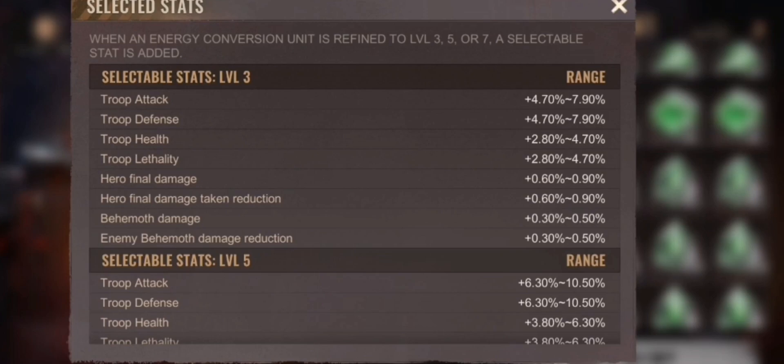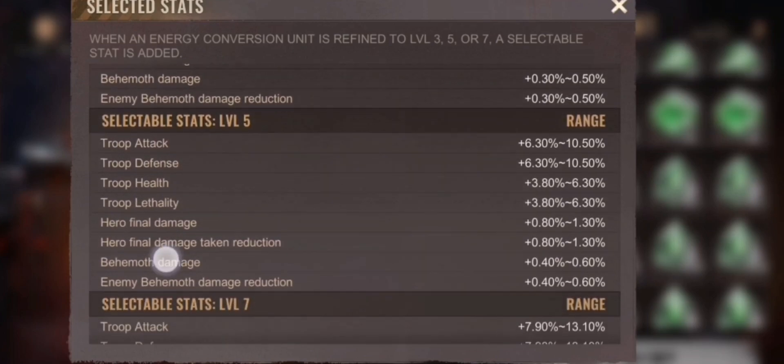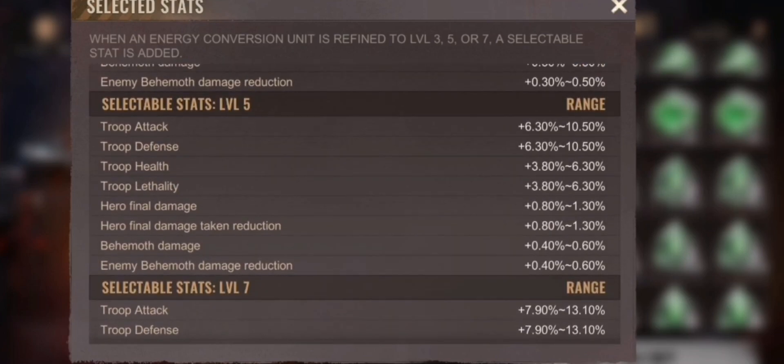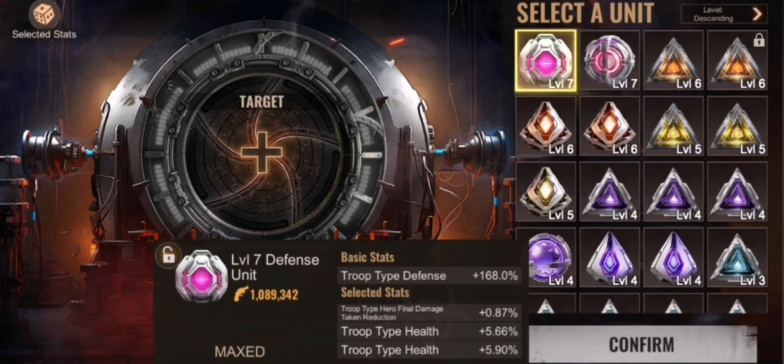At level five and seven you get more options as well. For level seven you combine three level six units, and they carry the skills from the choices you made at level five. The selected stats I got were hero final damage reduction and two times health, because I had a defense unit — and I'll definitely put this in my barracks.